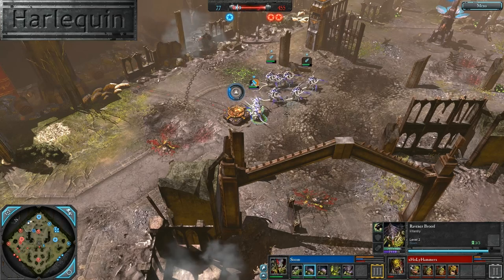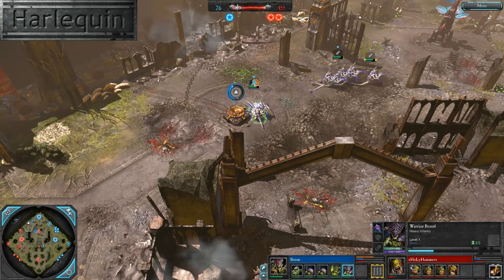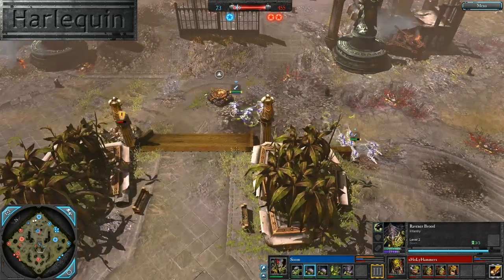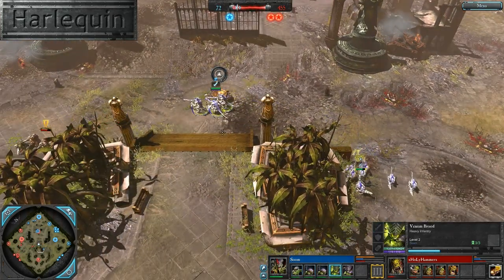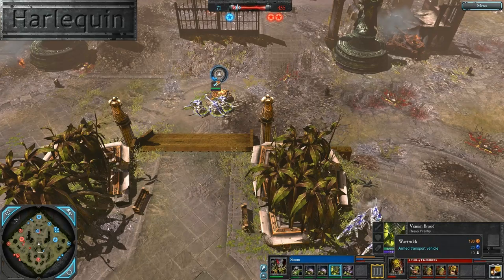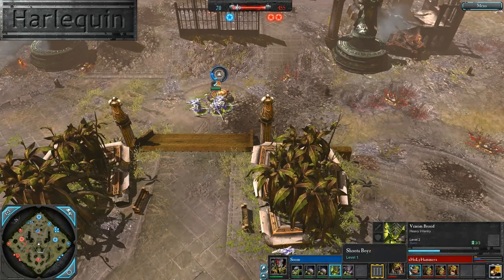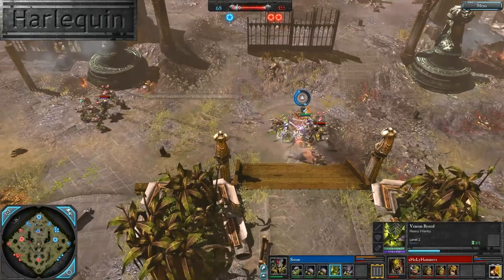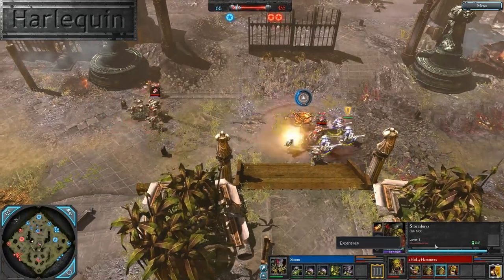On the northern side, we can see the Raveners are now just capping away — sorry, the Warrior Broods are capping away. Raveners are just walking by idly. A little bit of Termagonts, a little bit of Venom Brood, and a new War Truck is being brought on the field right now for Holy Hammer. So Holy Hammer has one squad of Shooter Boys remaining, double upgraded Storm Boys, and a single Weird Boy right now.